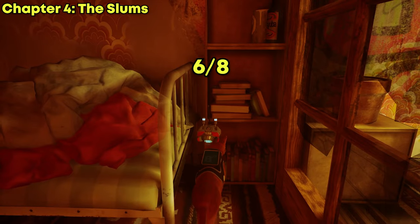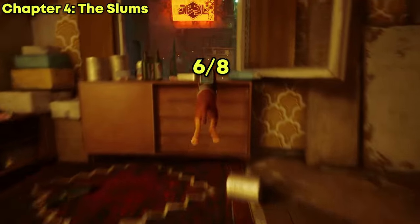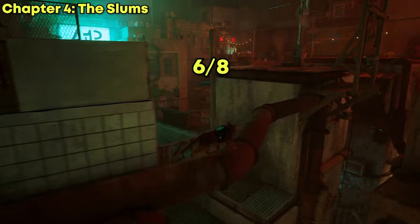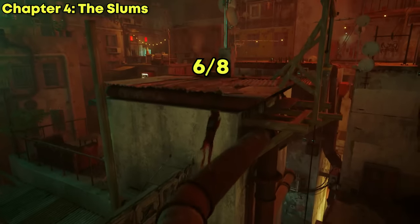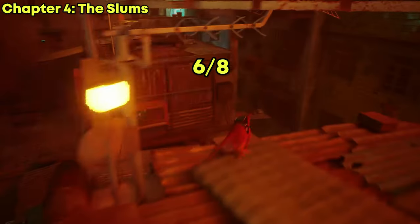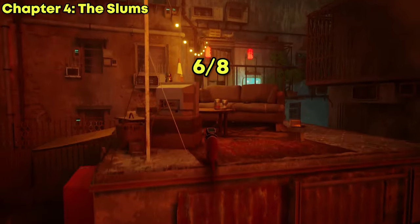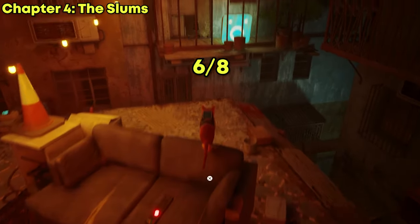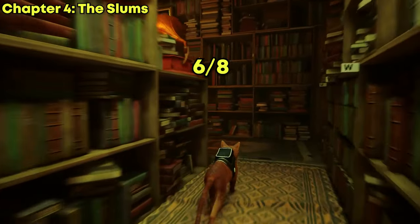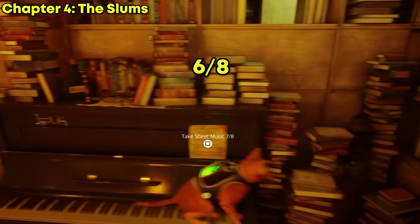Now that you have obtained the sixth music sheet, it is time to look for the seventh one, and that one can be located inside the library. You can continue to follow the pipes and stick to the rooftop to get to the library faster. Once inside, look for the piano, get on top of it, and take the seventh music sheet.